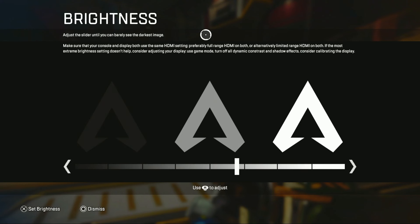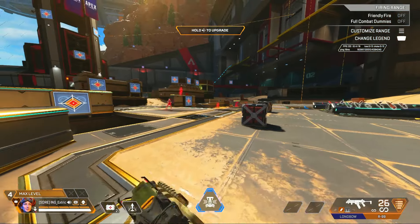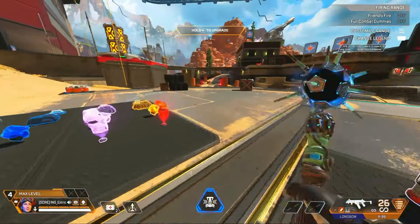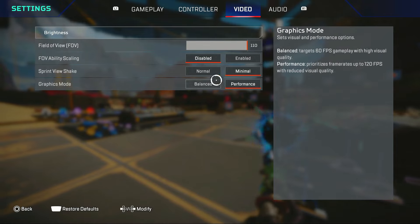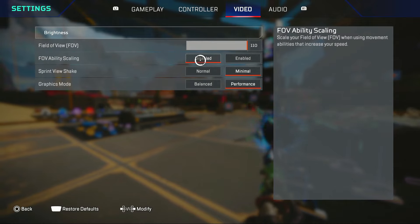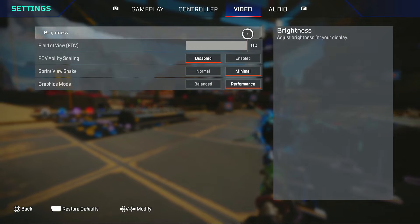Now for video settings: my brightness is set the way I have it, though it depends on your monitor so it doesn't really matter. My field of view is 110 — I highly recommend 110 on console. On PC, 106 and 108 are also really good, maybe even better, but on console in my experience 110 is the best FOV. Sprint view shake on minimal, FOV ability scaling I recommend disabling — you don't need it. Graphics mode I play on Performance so I get 120fps.